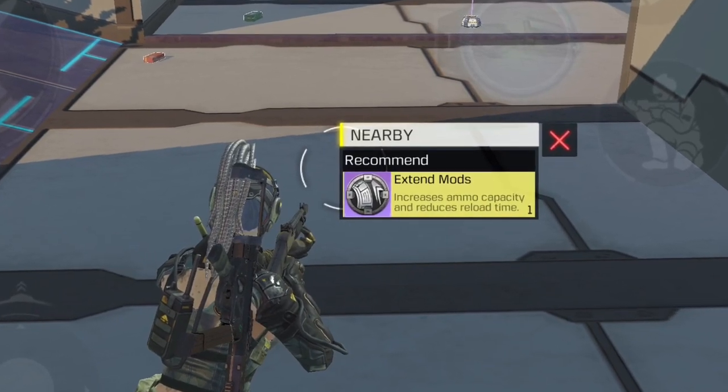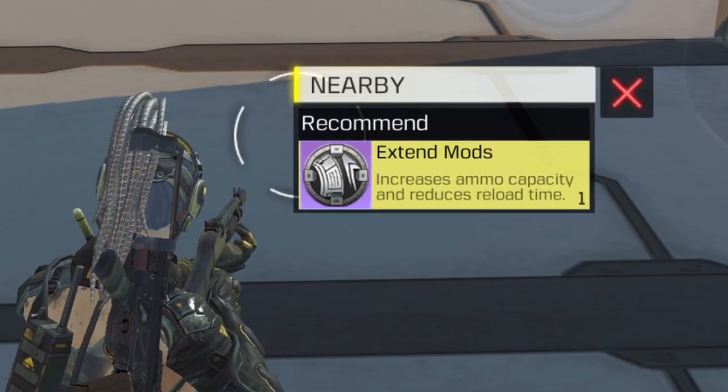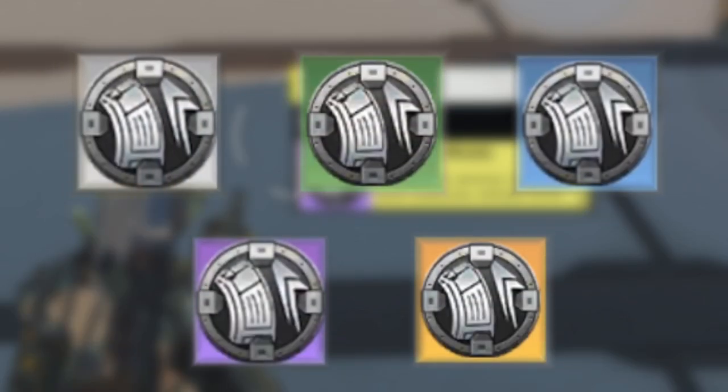In number 8 we have the extend mod. This mod has 2 functions: first it increases the mag capacity, and second it reduces the reload time. There are 5 versions of this mod, and you can see the difference between all of them on screen.